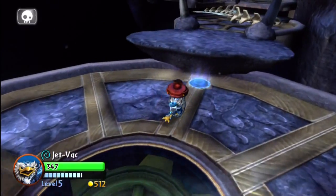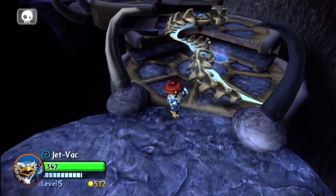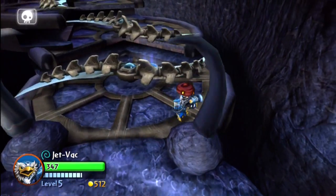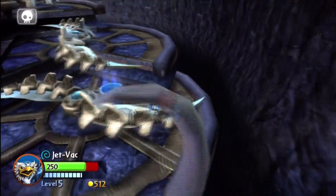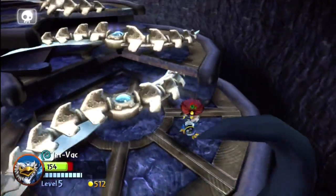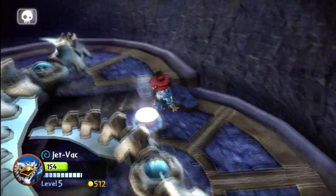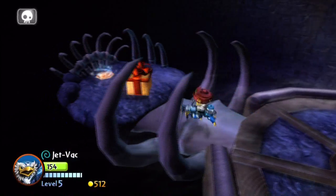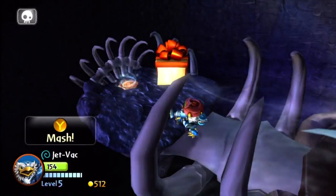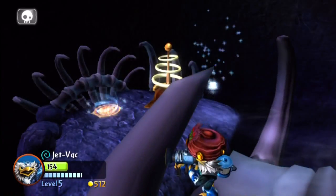Now we've got to continue this way — things are not over yet. That was probably the most difficult part, but still. Now I've got to time this just right so I don't get stabbed. That kind of sucked — I got hit twice with 96 damage. But at least we've arrived at where the hat is. JetVac can actually use a new hat, because this hat is from the very first chapter.